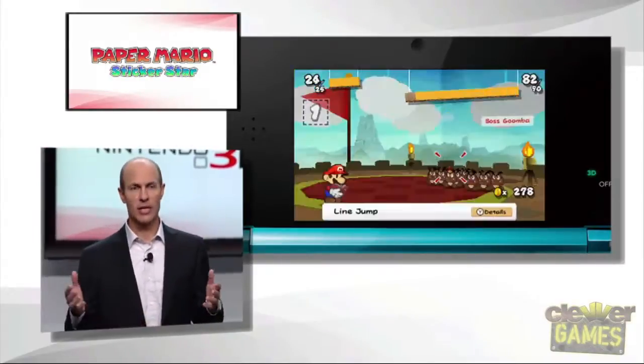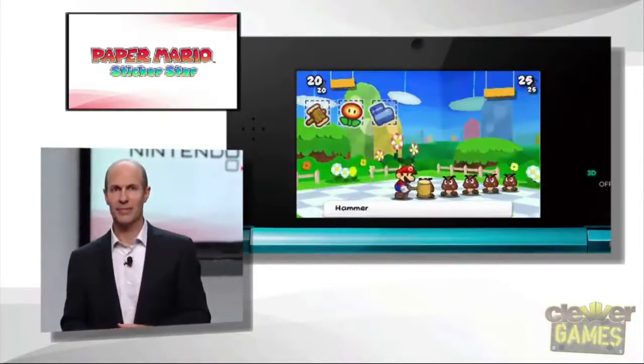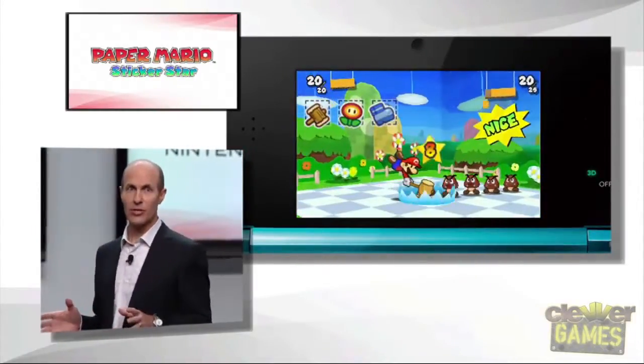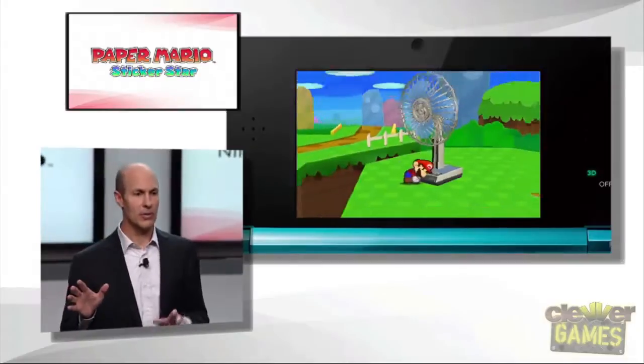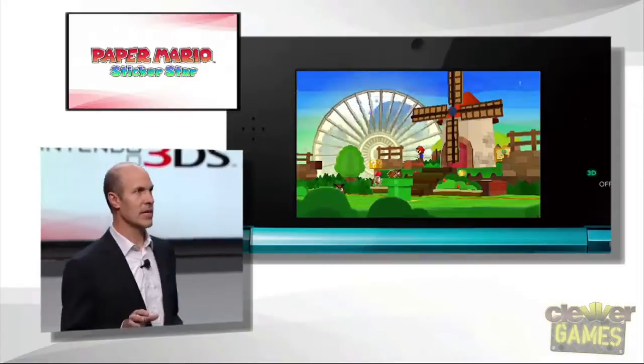Choose a shoe sticker to stomp on an enemy, or a hammer sticker to whack away. They can also help reveal new ways to escape danger in the game, or to find secret places as well as hidden items.